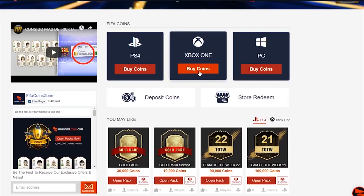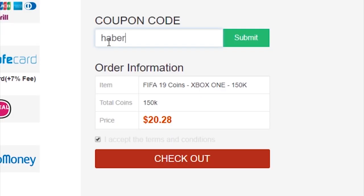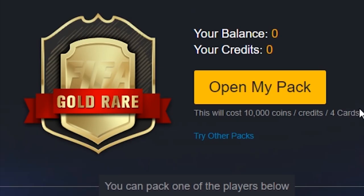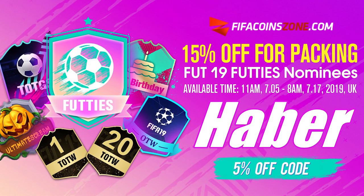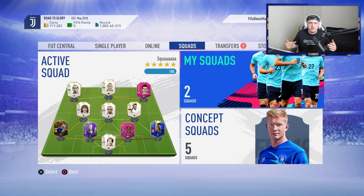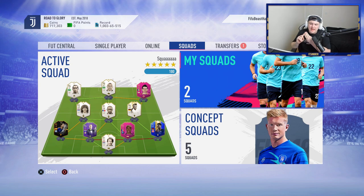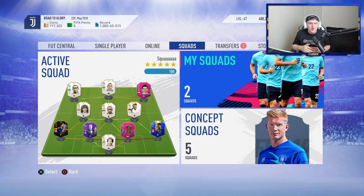With Team of the Season coming to a close, fifacoinzone.com are starting a brand new thing on their site where they're doing Top Series packs. Make sure you go check them out and use code HABER to get yourself five percent off. Take an HD screenshot from your console or capture device of choice — no phone images, no web app images, no phone app images — only HD screenshots straight from the source of FIFA, and tweet them using the hashtag ItsHaber.